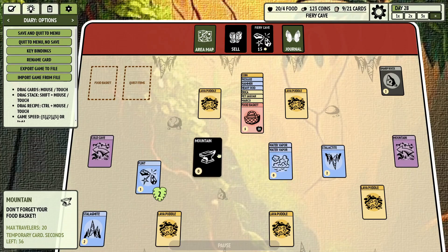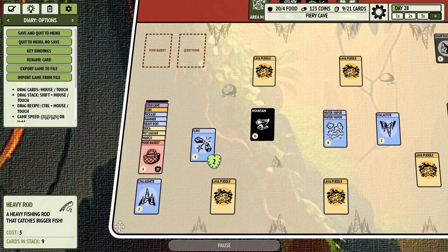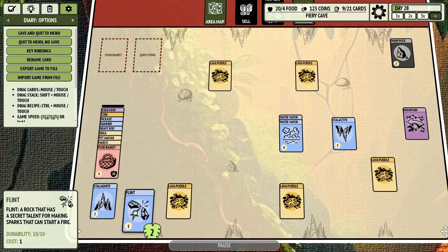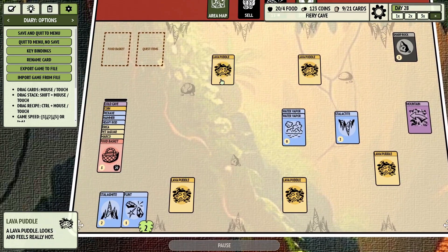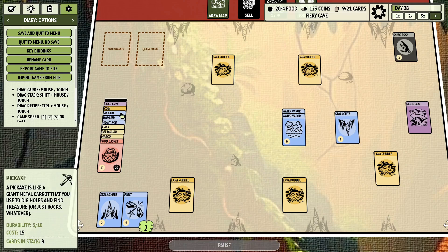So we'll call forth that card. Wait, no — I'm sorry, I wanna go to the Cold Cave, that's right. The mountain is not where I wanna go. Let's get rid of that by selling it. My idea is that there's some ice shards from after completing the Cold Cave that I think maybe will help us with the lava puddle. So let's do some traveling over there.